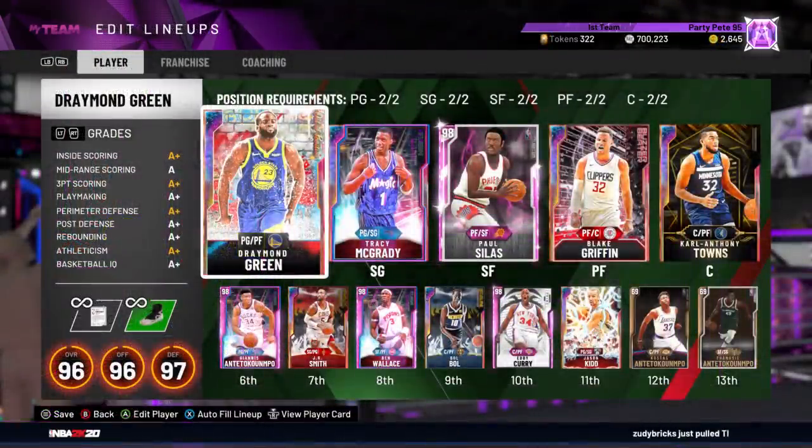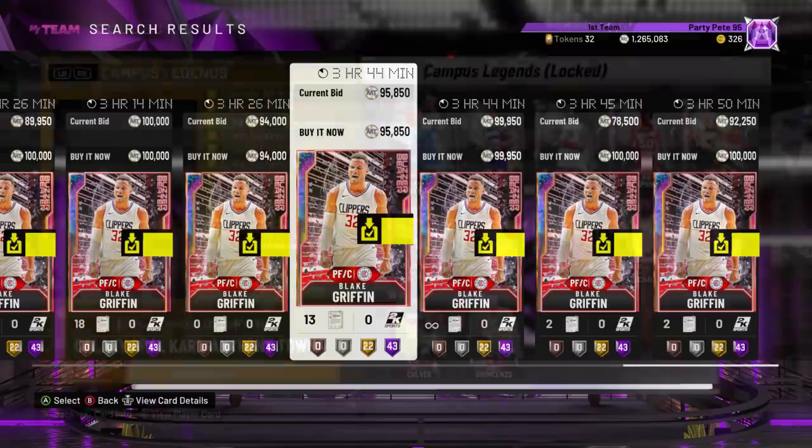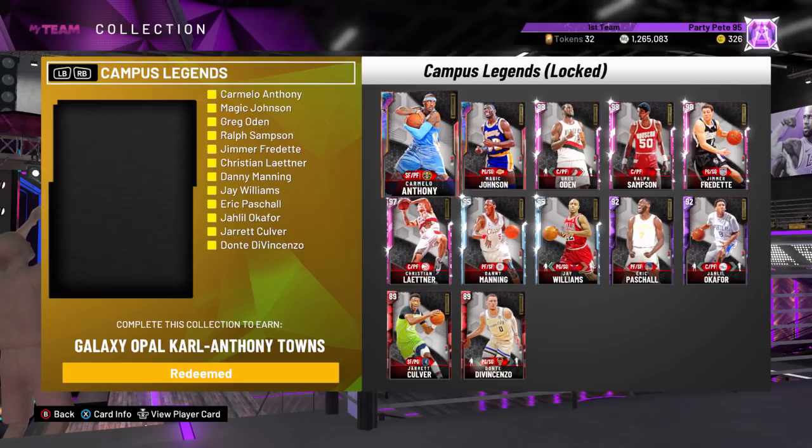Now on the front court and officially a buy now today, that's buzzer beater Opal Blake Griffin — 100K or less in auction. We still really like this card at the four; he has crazy athleticism and playmaking and is an absolute beast in the paint on both offense and defense, and a threat from outside the three-point arc. And then to get Carl Anthony Towns, you do need to lock in the campus legend set — something we would not recommend doing. Carl Anthony Towns just for sentimental reasons; I've run this card past seasons. Pete had the chance to get CAT for a somewhat reasonable price earlier this season, so it just made sense to lock in the set.